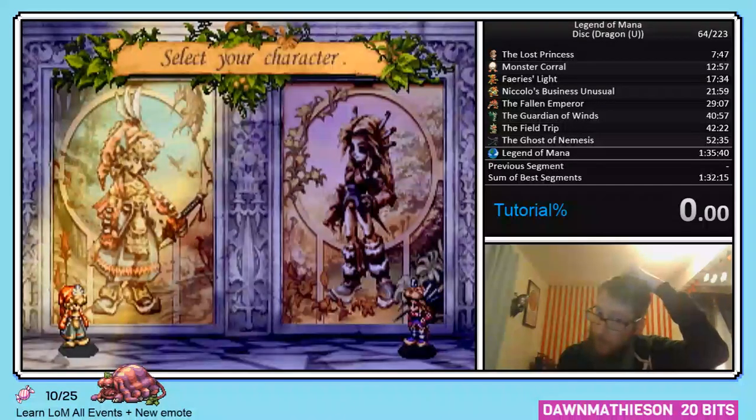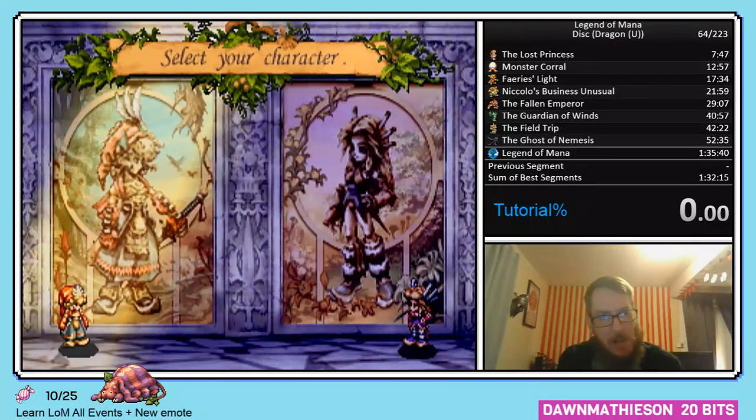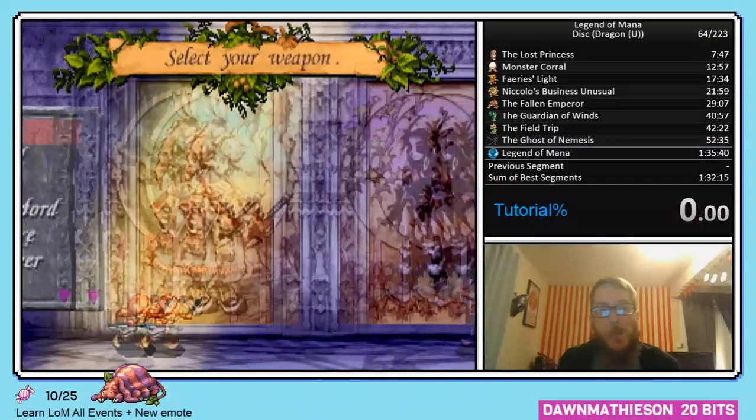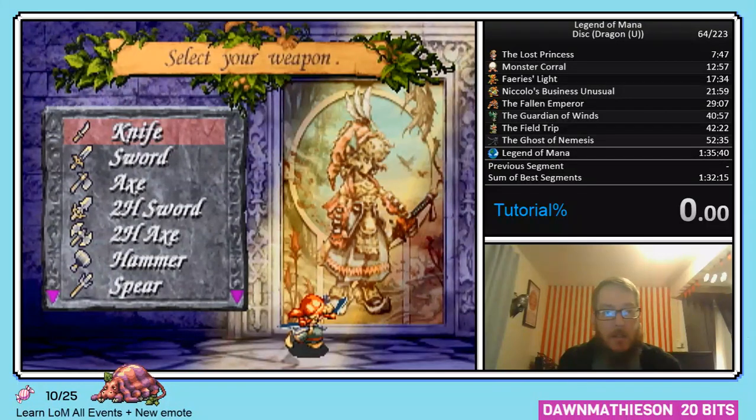To start with, press New Game, and you have two characters to select from. They're pretty identical. I've heard that the male is slightly faster but has more copy or dialogue, but I've heard they kind of even themselves out. So if you're wondering which one's faster or better, I think you could do very well with either character. I'm just going to pick the dude for today.